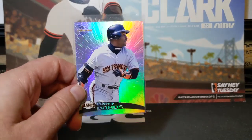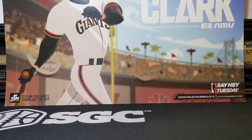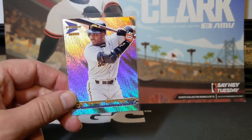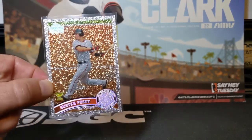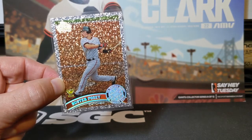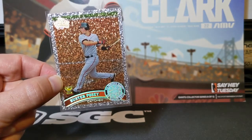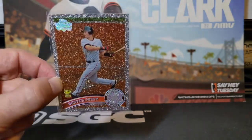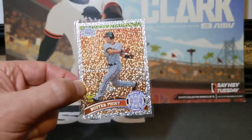I got the '99 Pacific Prism and the 2000 Pacific Prism. I also got some more Giants cards. This is the 2011 Topps Diamond Collection Buster Posey, the Rookie Cup second-year card. Really love these diamond anniversary cards. The shine on these is just amazing.